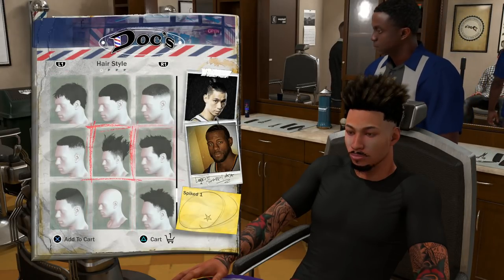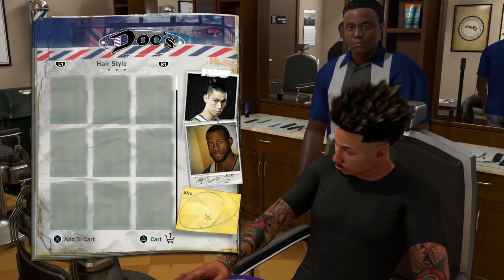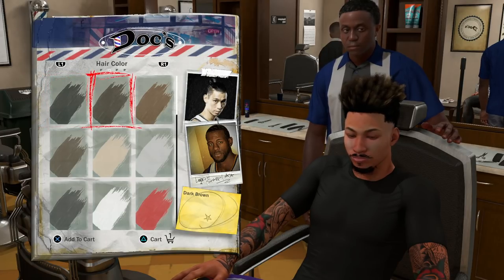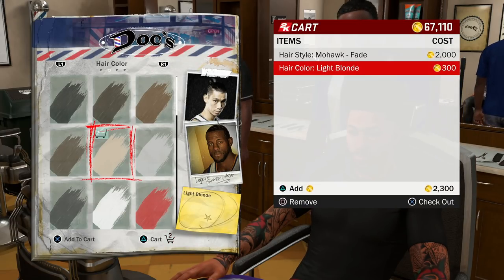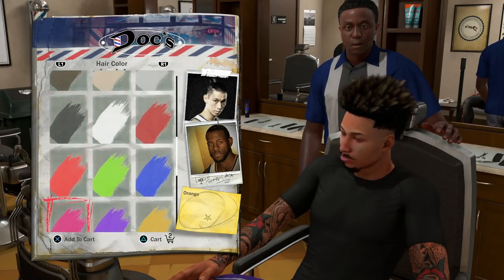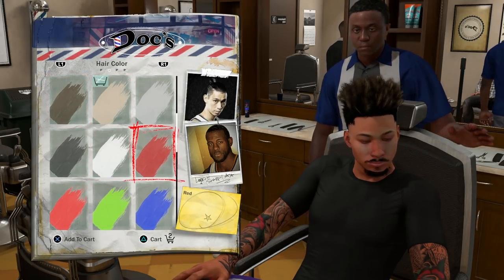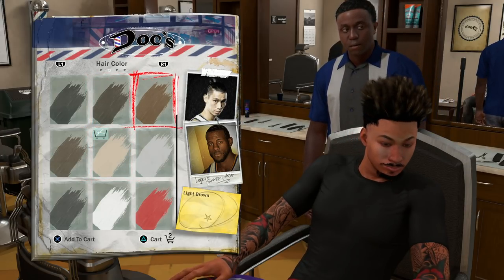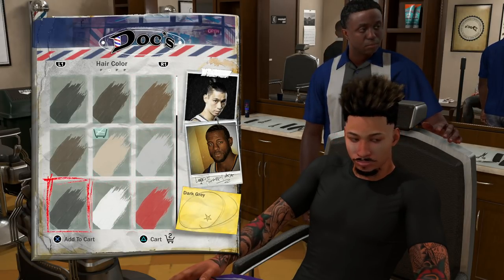Yeah, this is most definitely the right hairstyle. So like I'm saying, just choose the mohawk fade hairstyle — right here. And you choose the light blonde. This is the one I chose — the light blonde. This is all I simply did. You just buy it, and it's gonna give you the bleach tips in blonde. You could do it with red as well, or any of these colors. That's all y'all had to do — simple. Just press R1 over to the hair color, get the dye tips, and choose your color.